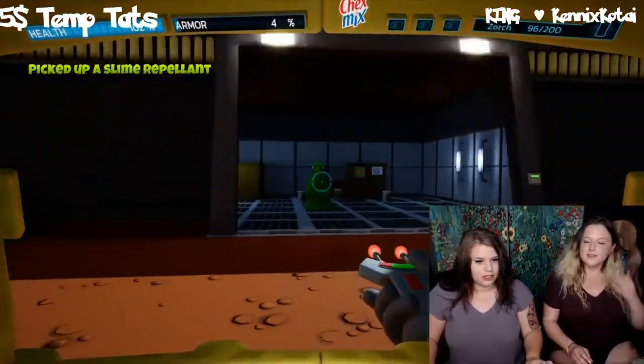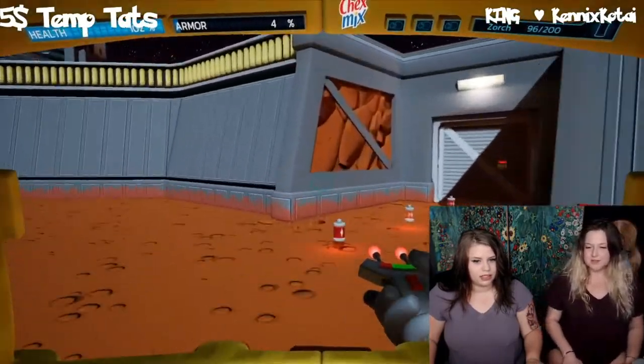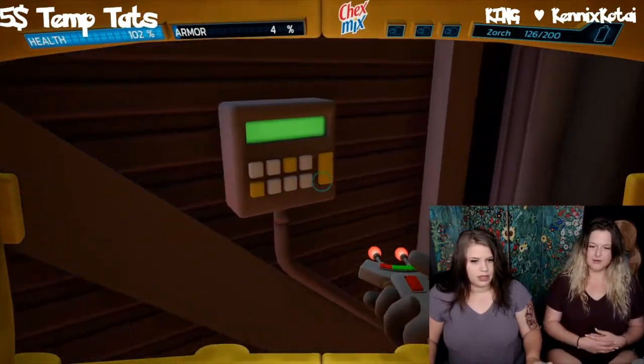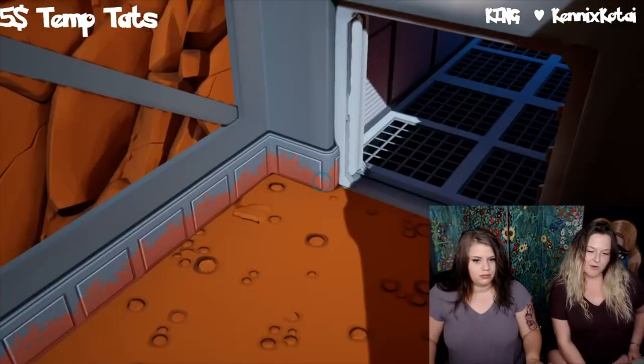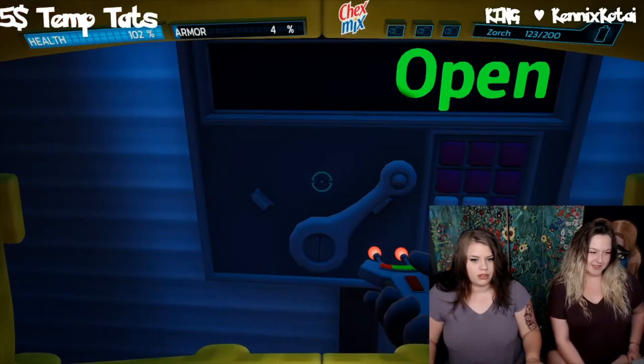Do I even have to be in here? Do I need anything from this? No, I mean there's like some shield in the back, whatever, who cares. E is the interact button — took me a while to figure that out, there's no instruction. Four people make an awesome stunning weapon — you sure it's four? I have to go downstairs now.